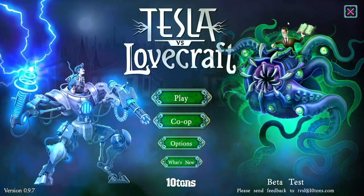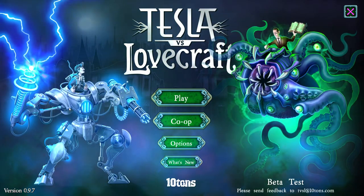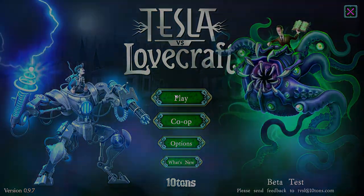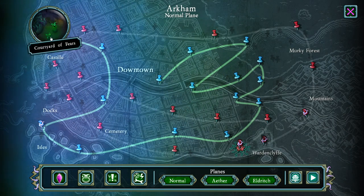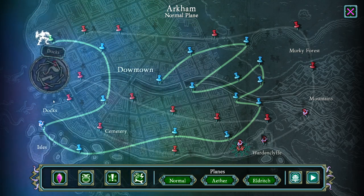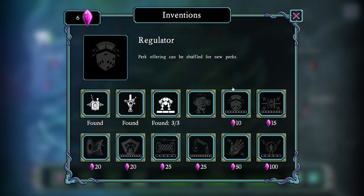We have HP Lovecraft writing a giant eldritch horror. We have Tesla over here in his electrified mech machine. Basically, you're going to be playing as the light, bringing the electric light to the darkness of the Lovecraft world. You've got a mech, you've got a bunch of upgrades and things like that.